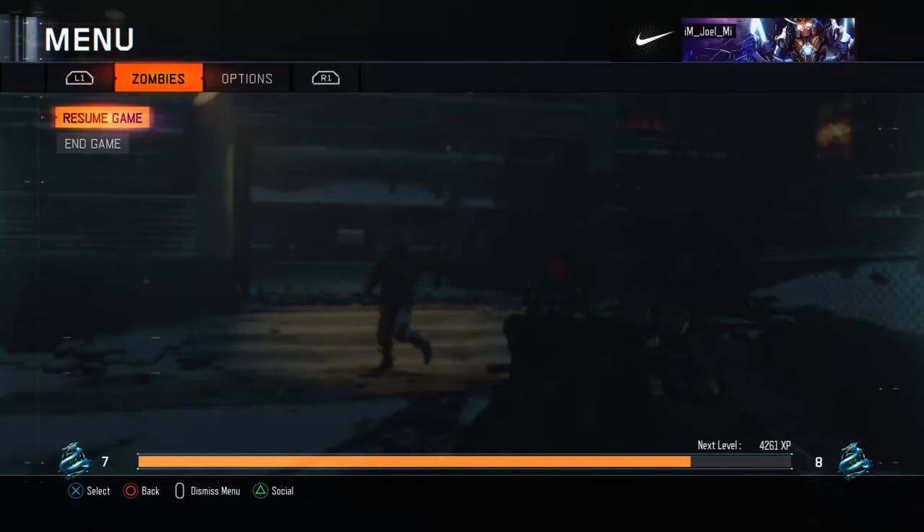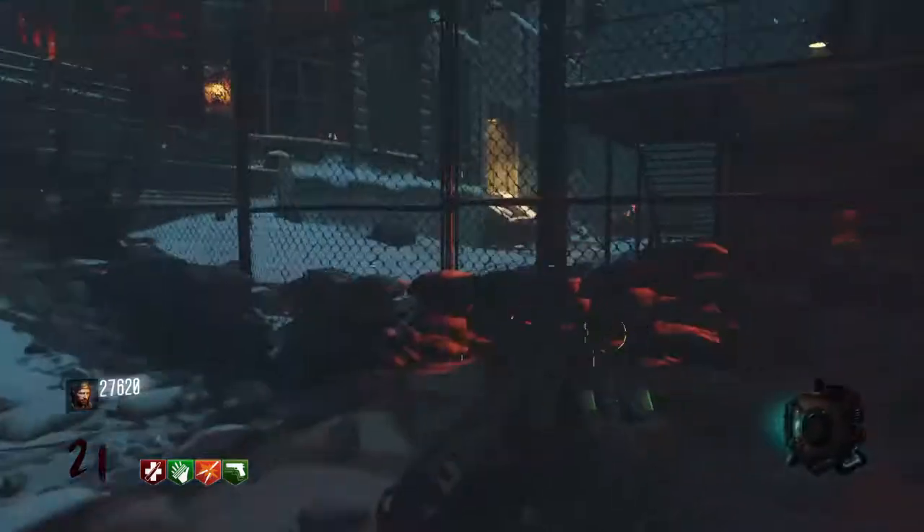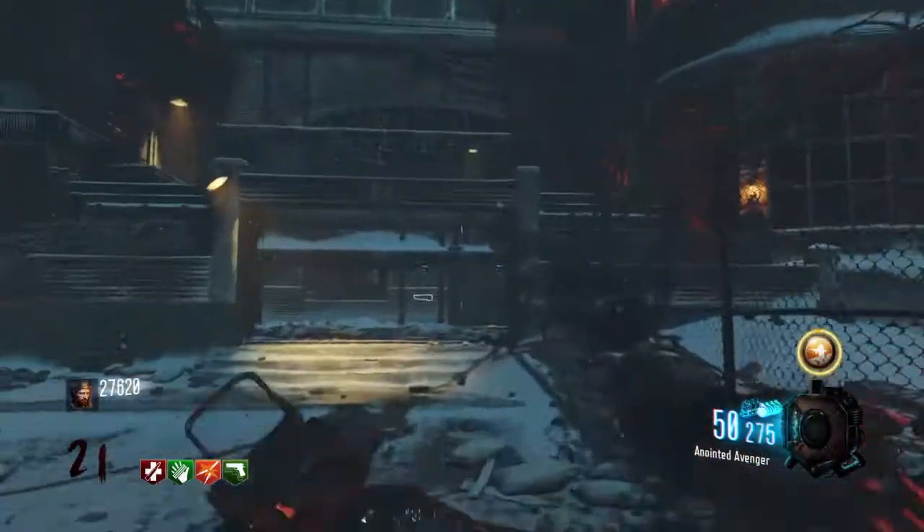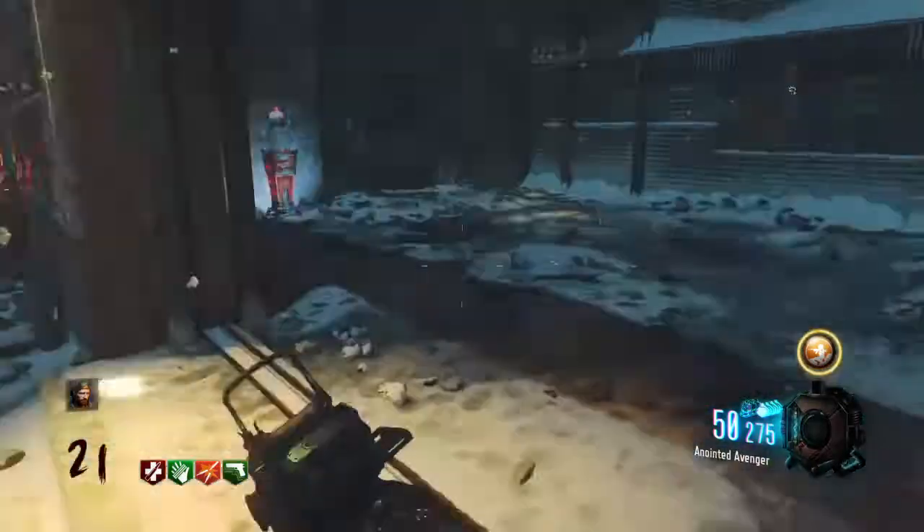Hello guys, it's Joel from The Gaming Gods here and I'm going to be giving you a tutorial on how to unlock the perk behind the Snow and the Giant. What you're going to need for this is monkeys from the box and at least 4500 points.